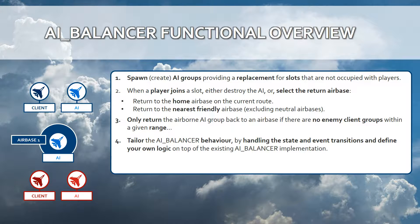The functionality of the AI Balancer is quite easy. The first function replaces slots where there are no human players with AI which are dynamically spawned within your mission. The second is when a player joins a slot and there is an AI alive representing that player, then that AI will either be destroyed or it will return to an airbase that is selected by two methods existing within the AI Balancer class.